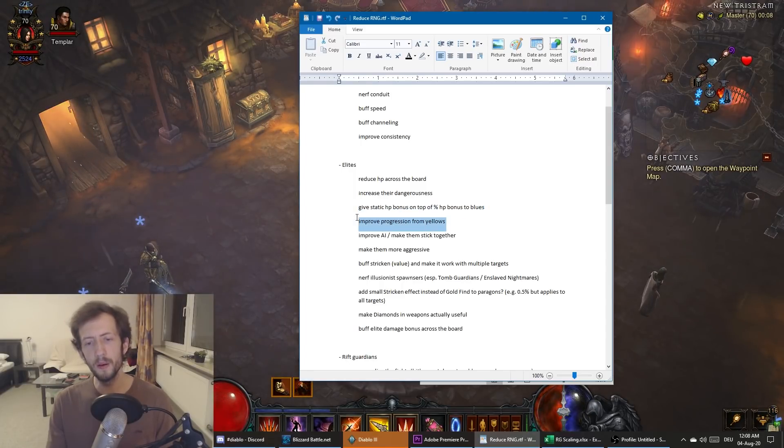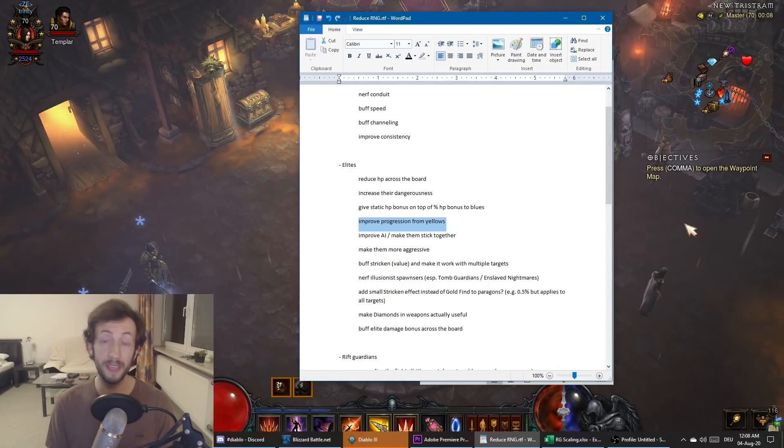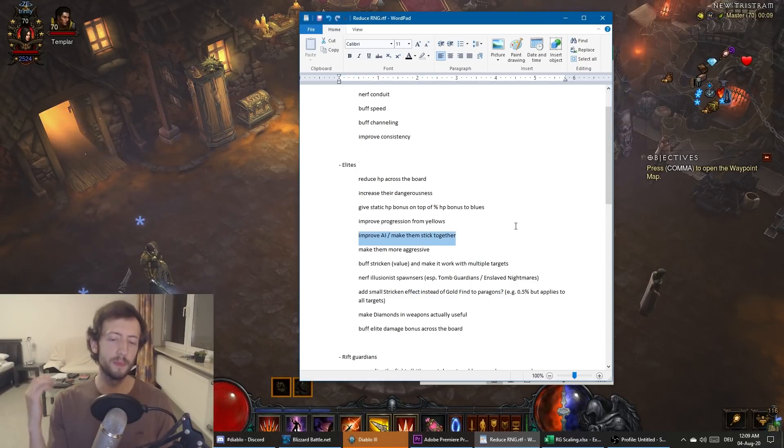Yellows are an even bigger problem — generally what you want to avoid. They have lots of annoying minions that don't really give you anything, and even more HP than most blues, with only one more globe. You kill one yellow and you have the same problem: no area damage, lots of HP, you have to kite them for six minutes until maybe they die. Even with a Conduit you kind of want only blue packs instead of yellows because of the minions. I would nerf yellow HP and juice them up a bit more as a result — make them more dangerous, maybe give another affix.